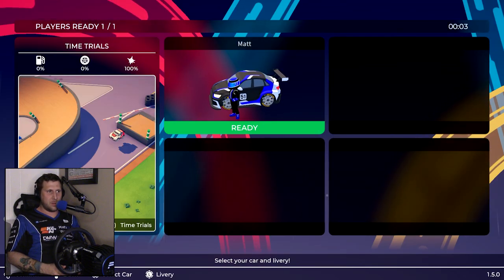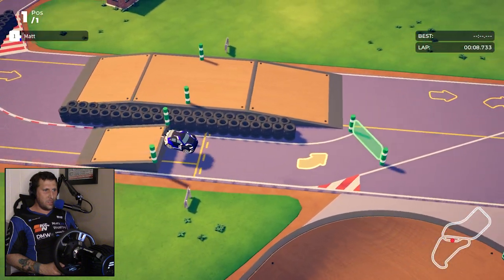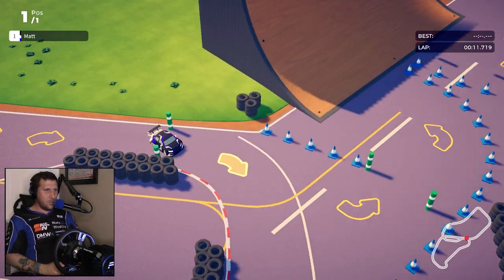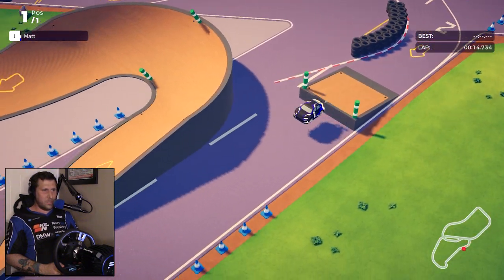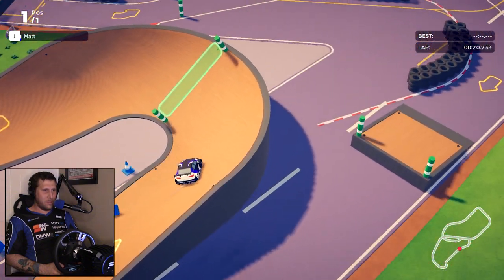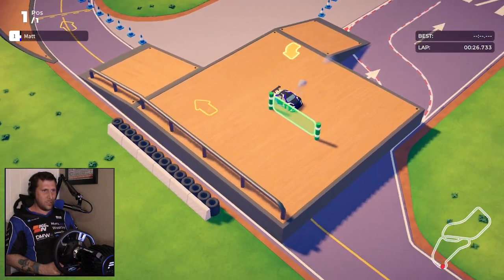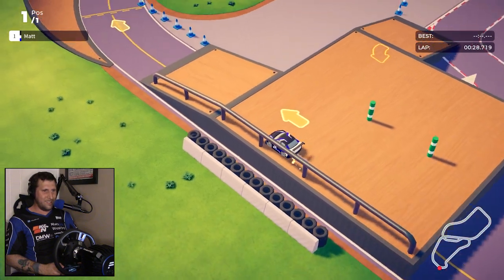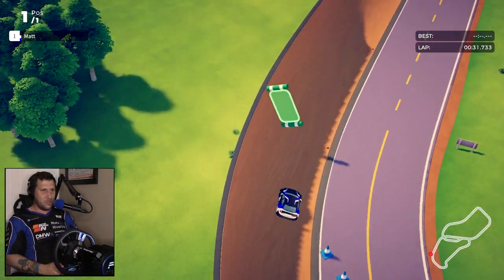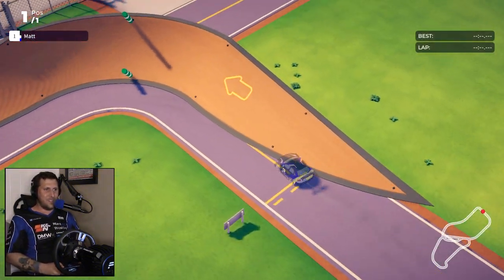So then let's try Skate Park, in our wonderful Touring Car Championship car. Once again we are on the Top Gear test track, but with lots of ramps. We're apparently doing this a little differently than the traditional track layout.